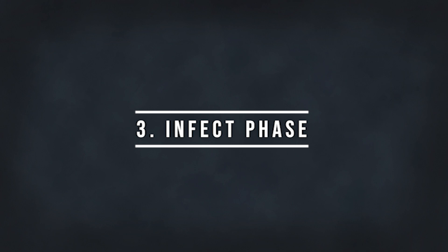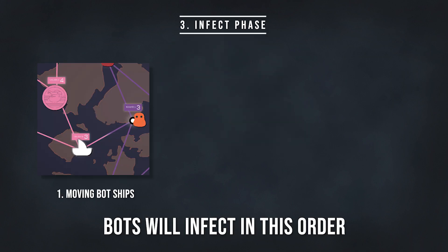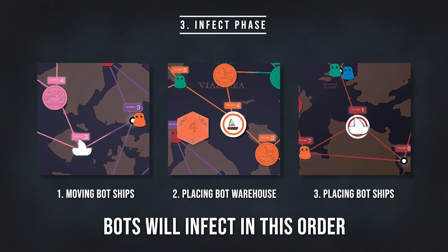Now comes the infect phase. Infection will progress in this order: first, moving bot ships; second, placing bot warehouses; and third, placing bot ships.